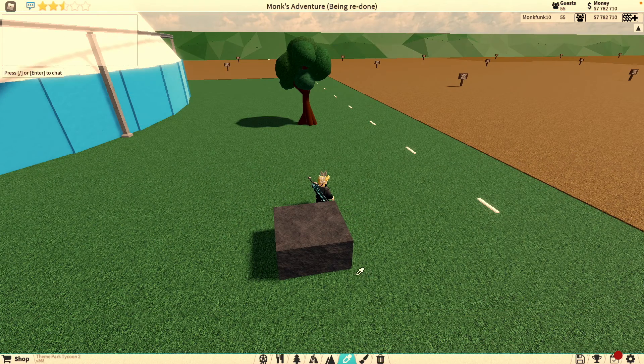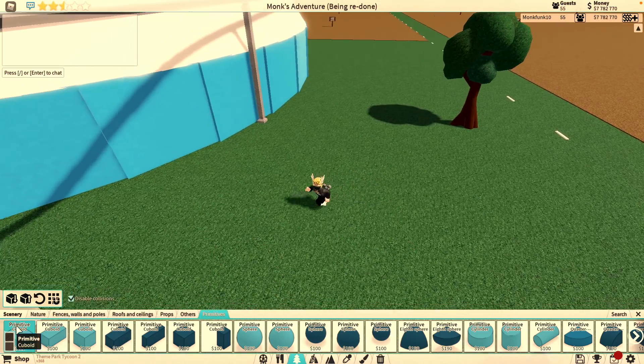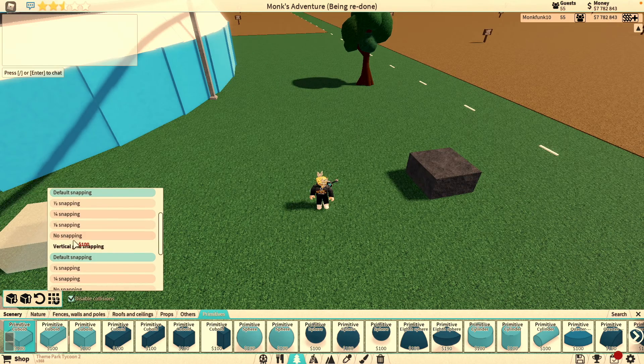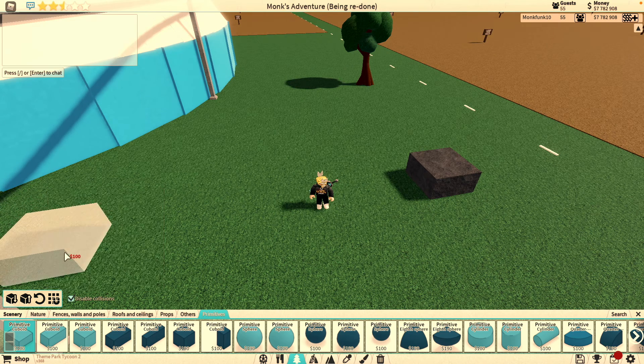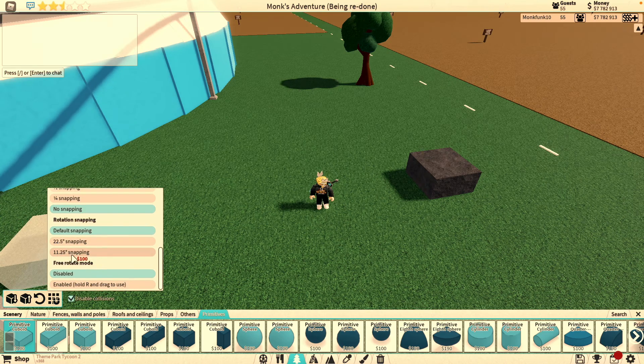And then what you're gonna want to do is just do like a short pathway type thing on rocks. You're gonna want to go to no horizontal snapping, no vertical snapping, and 11.25 rotational snapping.